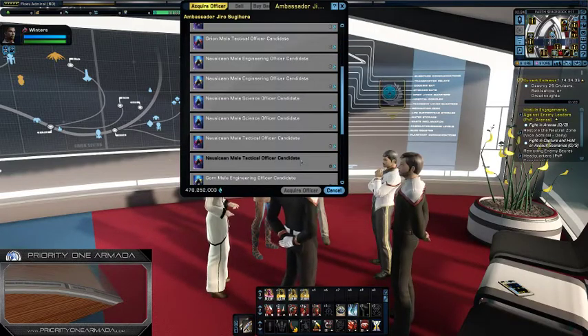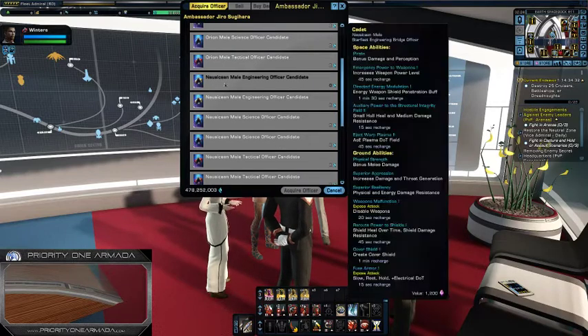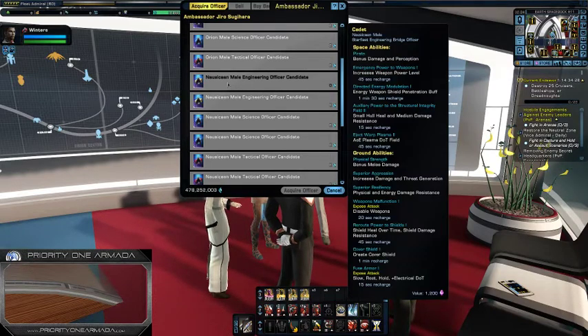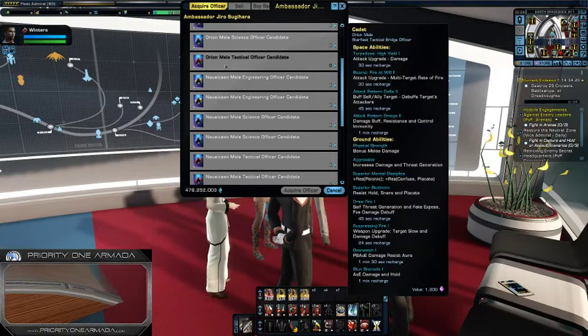So what you're looking for is one of these guys. I strongly recommend that you go with the engineer because if you're following this series, your tactical bridge officers are going to come from the embassy. If you want to maximize your potential output, assuming you're on the Federation or KDF factions — not Romulan. Romulan can buy them from the exchange and they're usable, but Federation and Klingon cannot buy them off the exchange, and if you do, you cannot use them.